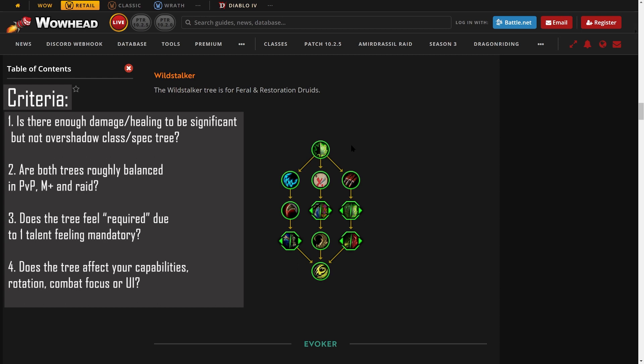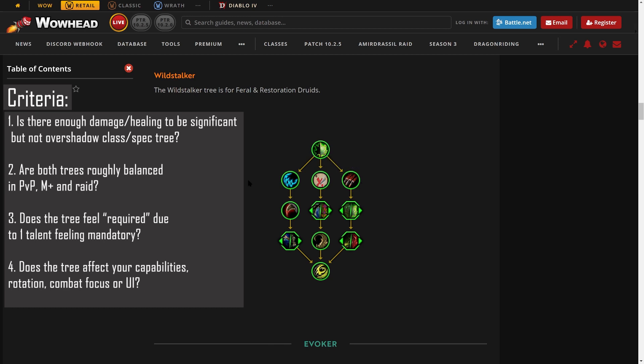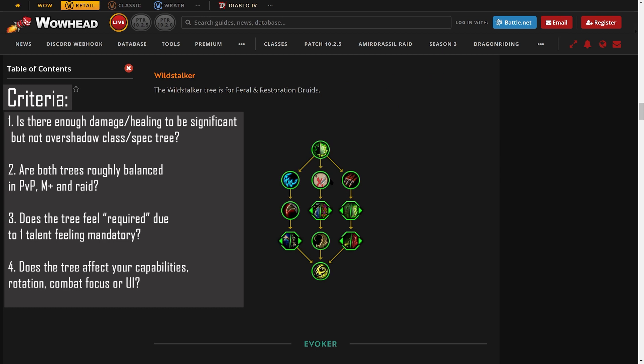Criteria one: is there enough damage or healing to be significant but not overshadow the class or spec tree? I would say no. I don't think any of these talent trees can be very strong on raw throughput. Playing wild stalker and taking all the Symbiotic Bloom talents isn't going to give the player 10 or 20 percent throughput — it'll be one of those very minor things where you have to check details to confirm things are working. So it fails criteria one. And it has to — if Symbiotic Blooms were actually strong, it would overshadow the class tree, wouldn't be balanced with the other tree, and would feel required.